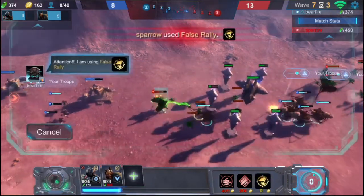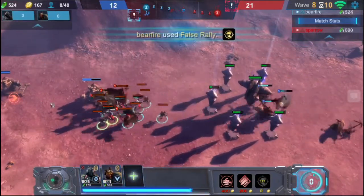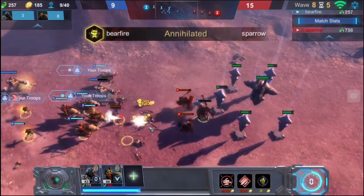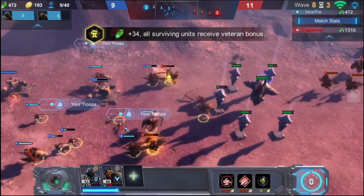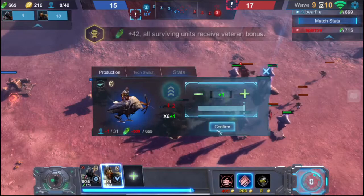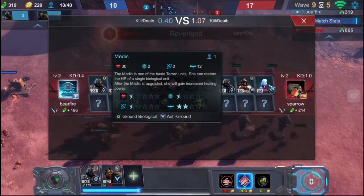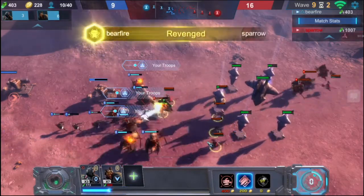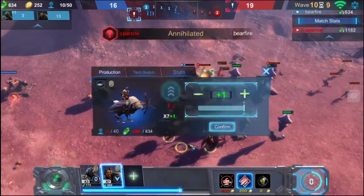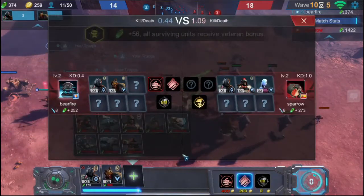Do I have turret backup? You're not the only one with False Rally! I should False Rally here — this is the perfect battle position to False Rally. His units are not taking any damage — what rubbish is this? Those medics — why are my units not targeting the medics? Can you shoot down the medics please? They're like right in front of your face. This is so annoying.